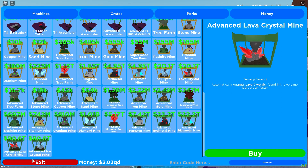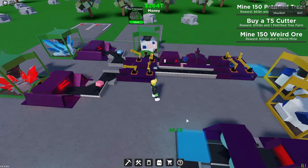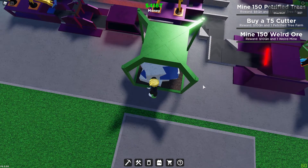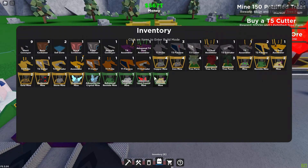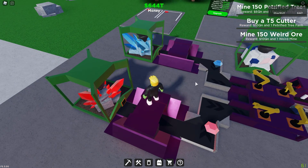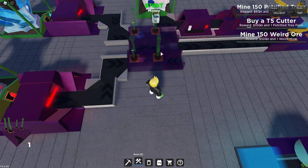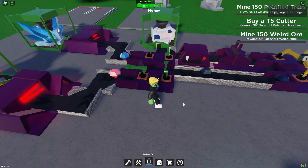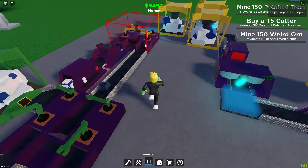I need the tungsten mine, nice crystal mine, and one of these — they're so cheap now, relatively speaking. Then I can buy one advanced dual assembler. I'll put one on each side for tungsten and one on each side for those. Wow, the advanced one is so much faster — that's insane. We're definitely going to need two of them going.